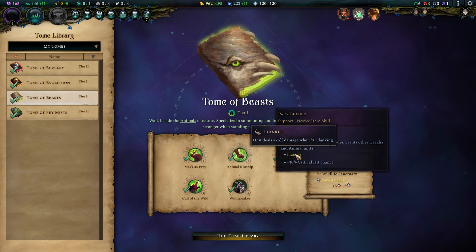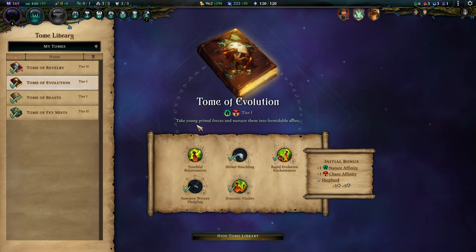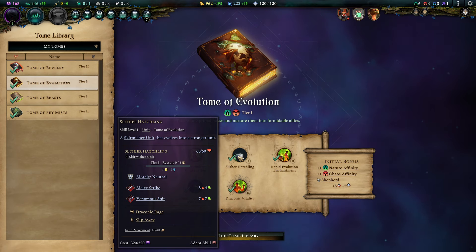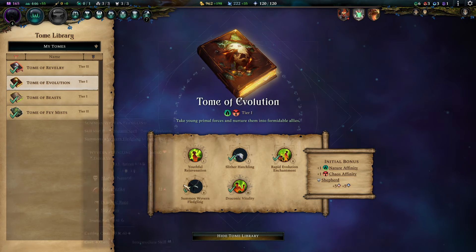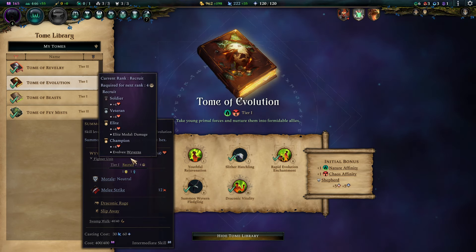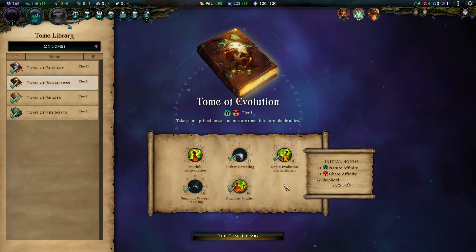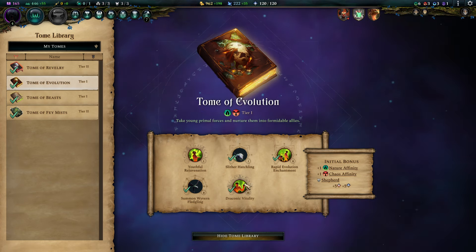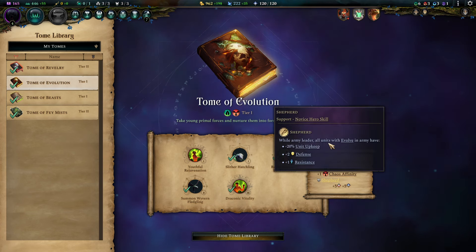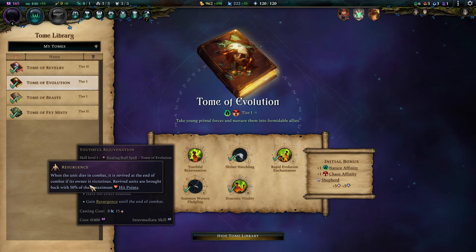The second tome we go for is Tome of Evolution, which makes our units even nastier. Many animals have an evolution form, so the Rapid Evolution Enchantment fits really nicely. We also gain access to insanely survivable skirmishers in the form of Slithers. Wyverns are really nice survivalist fighters and come with different add-ons of mana or elemental color damage — different flavors that play really nicely into our resistance-lowering game, since that amplifies magical damage. Draconic Vitality makes our low-tier units stronger, and Shepherd is a great tool to foster evolving units. Youthful Rejuvenation's Resurgence is really nice as it lets you take risks with your evolving units.